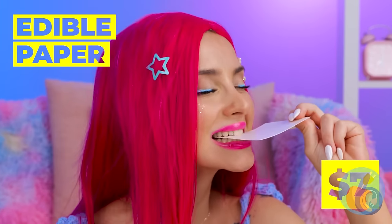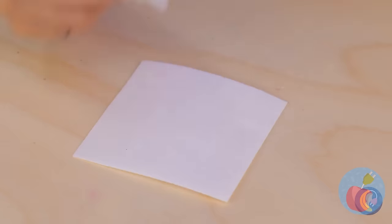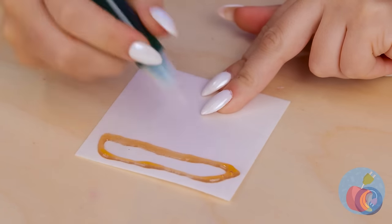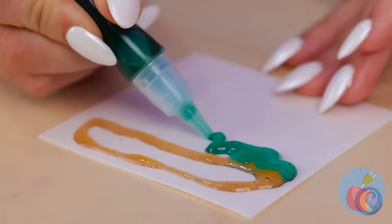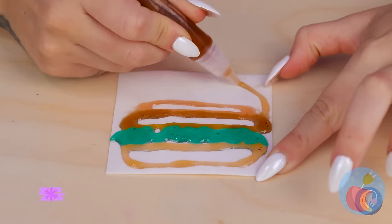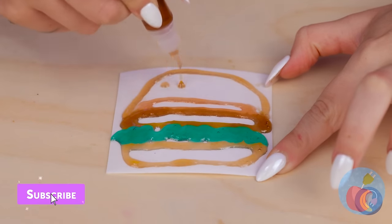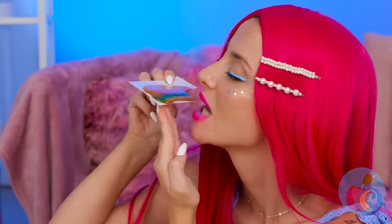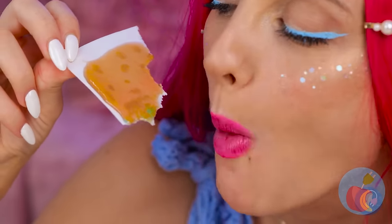Edible paper! And we've got edible ink too! Well, what are you waiting for? Let's get sketching — I wonder what she's drawing. A burger! With all the toppings! On second thought, maybe we should call it a flatbread. Somebody must be hungry — they're even eating the sticks!